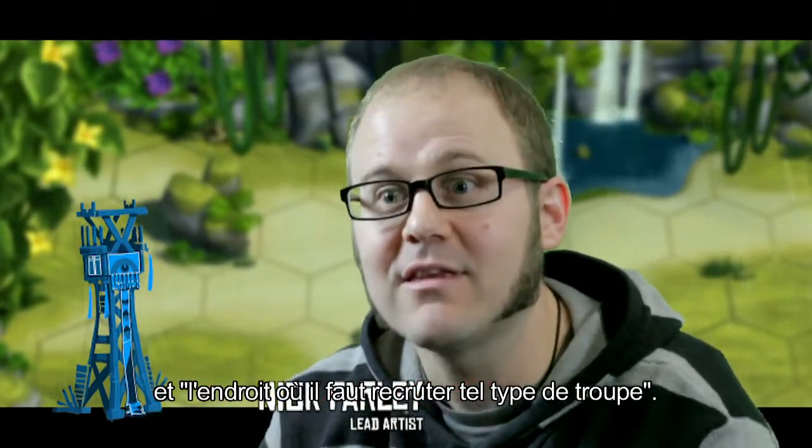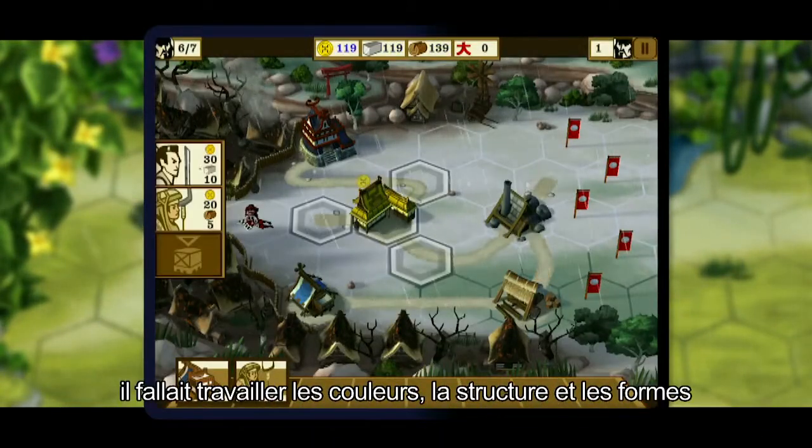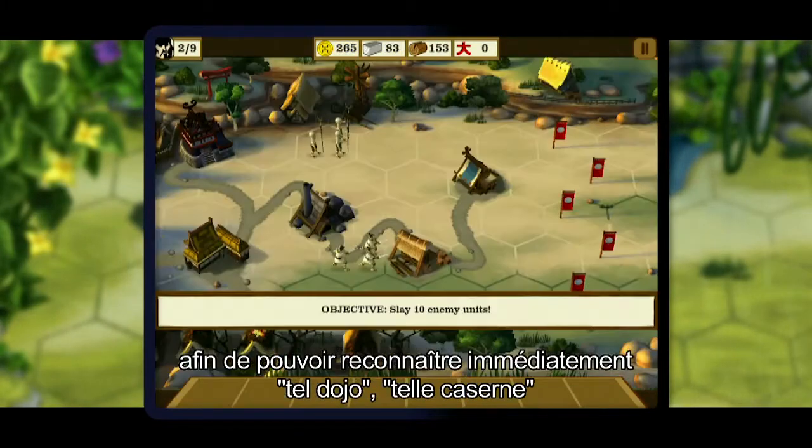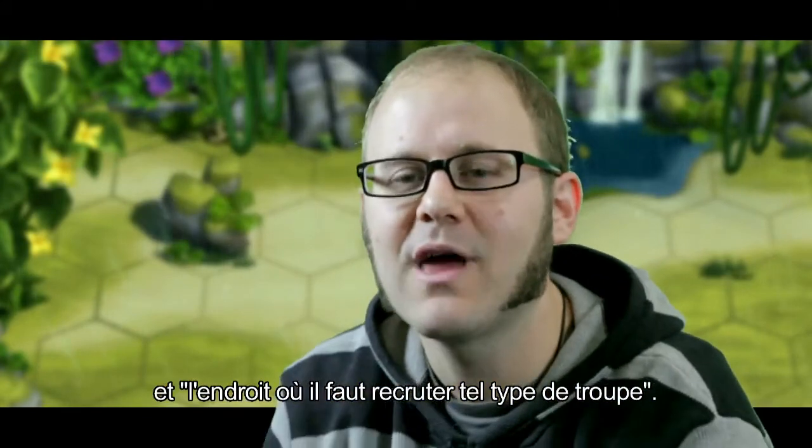To really get things to pop when it's so small on the iPhone screen, we need to look at colours, we need to look at composition, we need to look at shapes. So you can instantly tell that that's the dojo, that's the barracks, this is where I recruit this sort of troop, this is where I recruit that sort of troop.